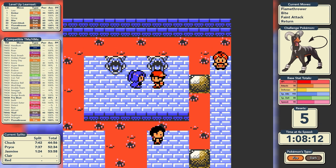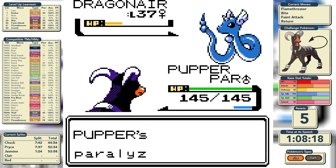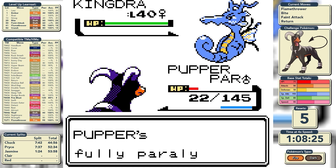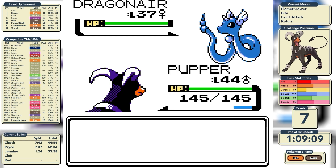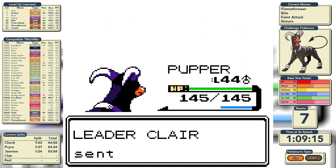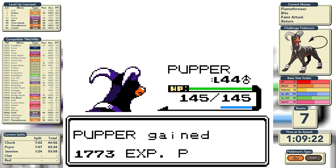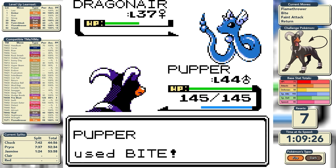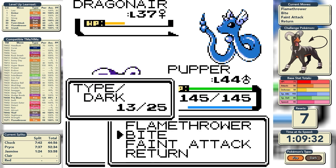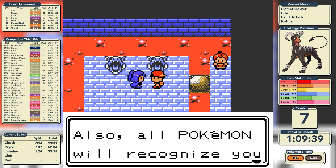We move on to Claire, a Dragon-type leader whose ace is a Kingdra that knows Surf — so this could be dangerous. I've replaced Headbutt with Return since it will be stronger and we already have Bite for flinching. We get paralyzed off the first Dragonair and reset, this time holding a Paralysis Cure Berry. We get paralyzed again but the berry cures it, and we're on to Kingdra. We Bite and flinch it, Flamethrower to keep it out of healing range, and a Return knocks out the Kingdra. The remaining two Dragonairs fall to Bite flinches. We beat Claire with a time of roughly 1 hour and 10 minutes after the Dragon's Den segment.